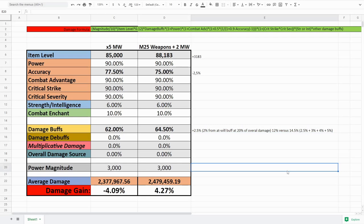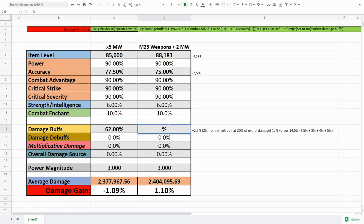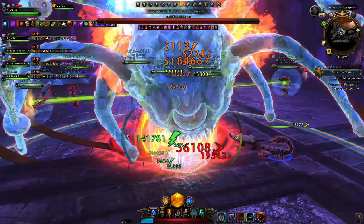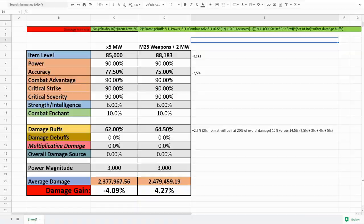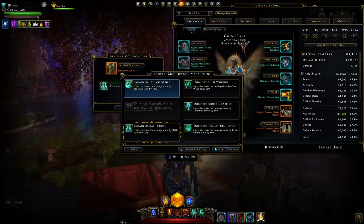All current endgame content is within the Underdark, though we'll have to see what happens with Module 26 — we could well be moving out. If that's the case, a quick calculation shows these weapons are still about one percent better than a five-masterwork group. The problem is you lose the ten percent damage resistance. For people still new to the game and learning this trial, I highly recommend running a full party with the five-times masterwork buff for that extra layer of protection.